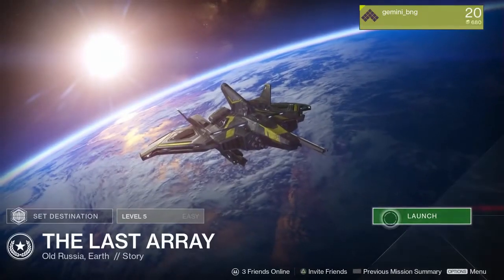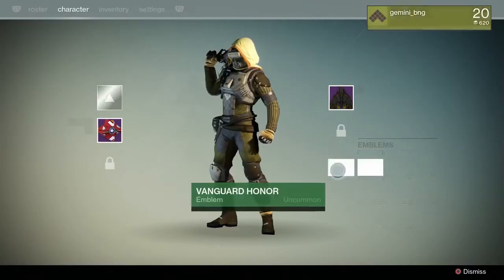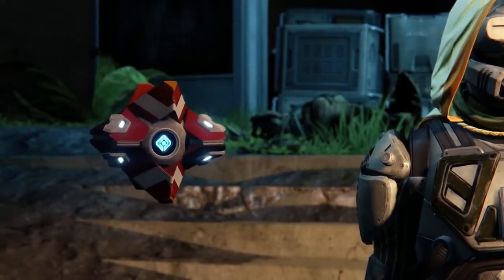We're also giving you a ship variant, which you see in every single mode as you're forming up your fireteams, going off into competitive multiplayer. And we also have a player emblem, which is super exclusive — other players will see it and ask you where you got it. [Ghost voice:] I'm a Ghost, actually.